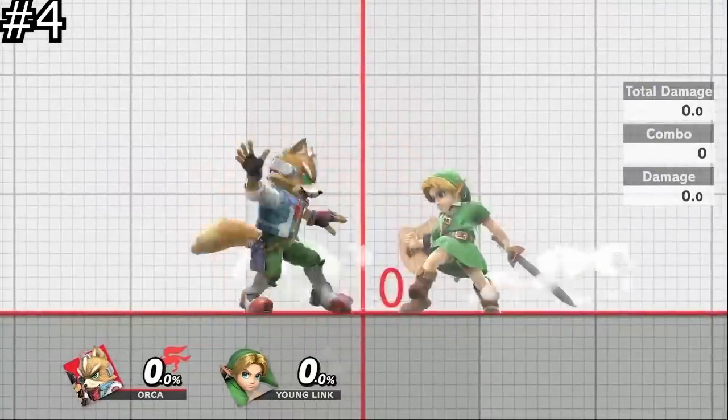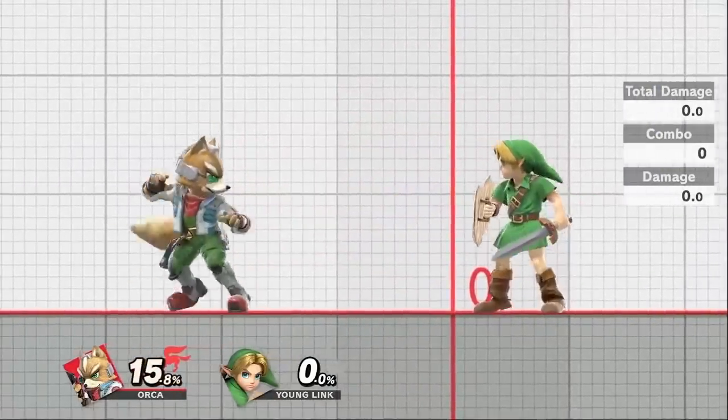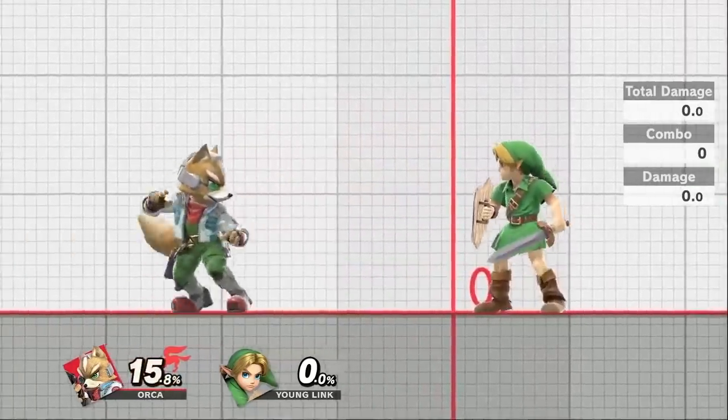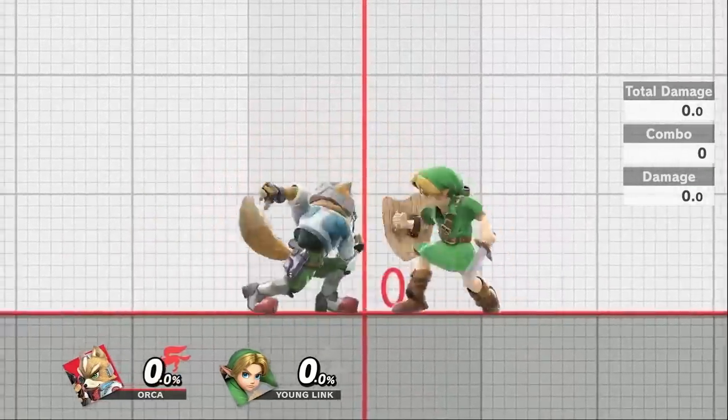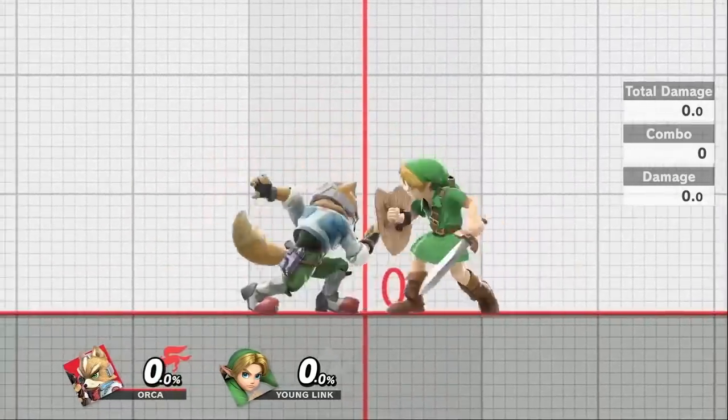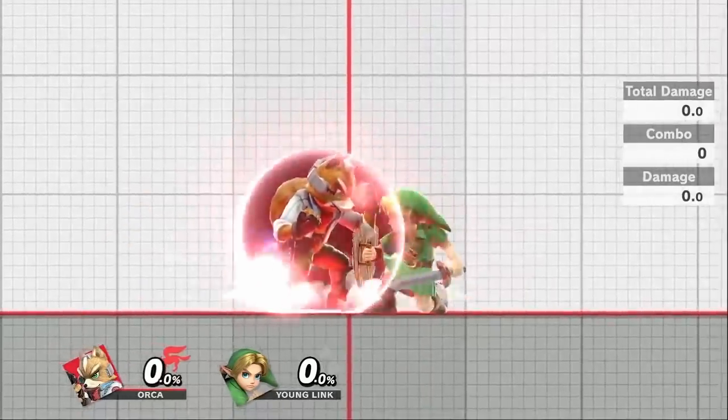Shield grabbing out of hitstun is 4 frames slower than a regular grab. This means trying to grab in order to punish shield pressure is usually not the best option. If you're able to get the grab, that's great, but don't rely heavily on it since there's a good chance your opponent is looking to punish you for it.